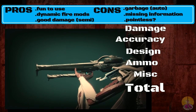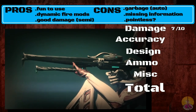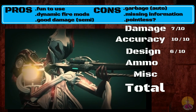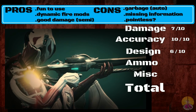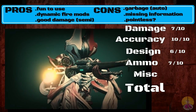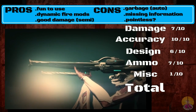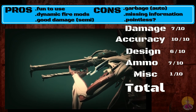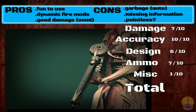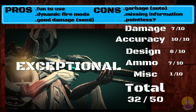Going on to the score for the Stradivar — combining both modes under one score. Damage gets a 7 out of 10: semi-automatic is respectable and decent. Accuracy gets 10 out of 10 — even the full auto version is very accurate, and the semi-automatic might as well be a sniper. Design gets 6 out of 10 — I can see what they tried to do, but they kind of butchered the full auto version, which defeats half the purpose. Ammo gets a 7 out of 10 — the full auto will chew through your ammo quickly, but you have semi-automatic to help manage that. MISC gets 1 out of 10 due to missing information — if you're not telling me how this gun works, that's unacceptable. In the end, it still got 32 out of 50, so it's still an exceptional gun. I just wish the developers would fix and add proper information.